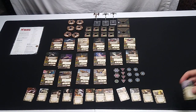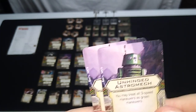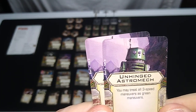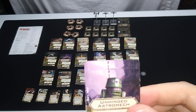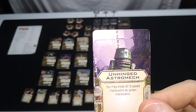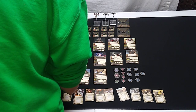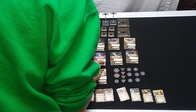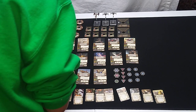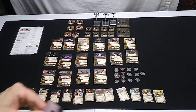Finally: the Unhinged Astromech — that's an R5 or R6 in the artwork. One squadron point. You may treat all three-speed maneuvers as green maneuvers. This allows you to fly recklessly without accumulating stress — doing all kinds of neat maneuvers that these Scum and Villainy Y-Wings can perform. Y-Wings aren't that maneuverable anyway, but now you can fly around without stress. That's very cool.